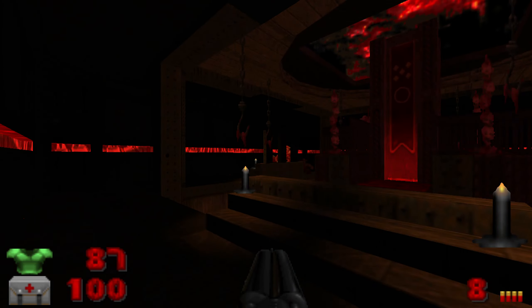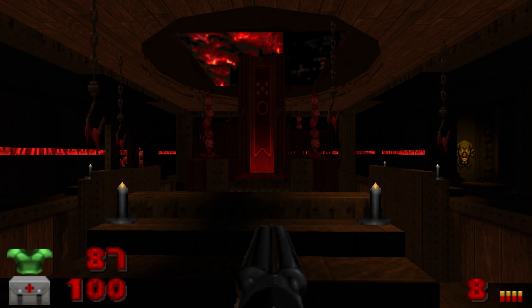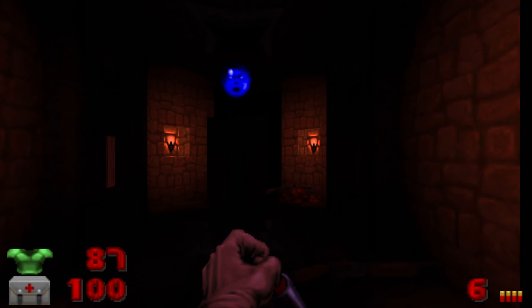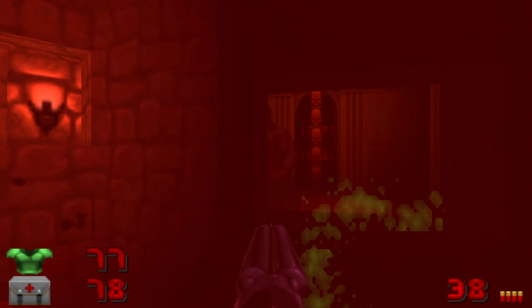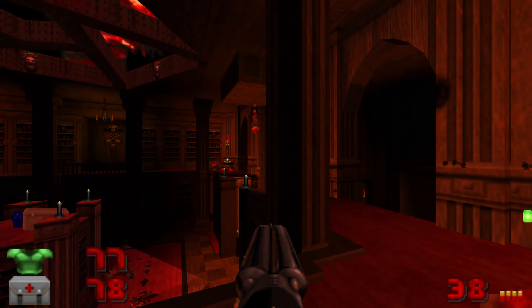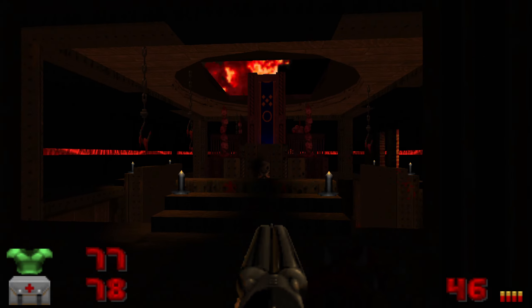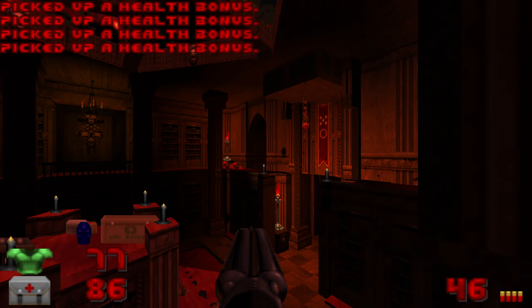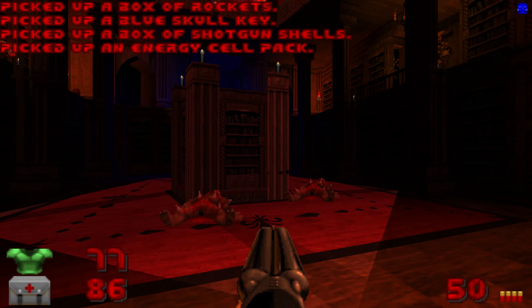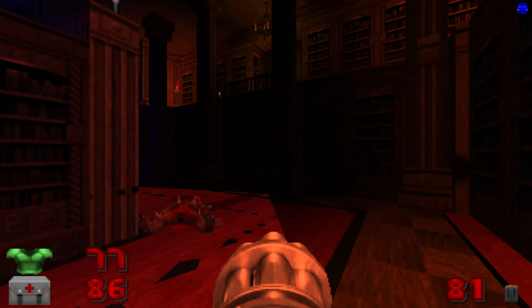So there's two routes we can take now. One takes us to the red key, or is it blue? And the other one I can't actually remember - somewhere in the middle. It takes us to the Soul Sphere, that's right. There's a Baron down there. I'm not fighting him in here, it's too risky. Anyone else teleport out here? Doesn't look like it. So this is the one we want to take. I heard a Painemental - just the one though, so not really a threat, but that's cool.